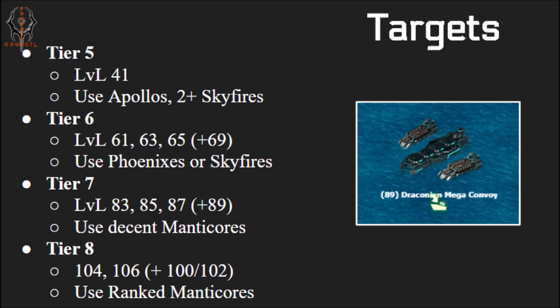I've shown on screen what targets are in each tier. For example, in tier 6 you have level 61, 63, and 65 — those are the A set — and then the bonus level 69 target. In tier 6 you want to use Phoenix or Skyfires with charged armor. Do not take Manticores into tier 6 because they're going to die. You'll have much better success with Manticores in the 80s than in the 60s — kind of counterintuitive, but that's how it works. Basically, whatever ship you're using, look at this chart and take it into the appropriate target.